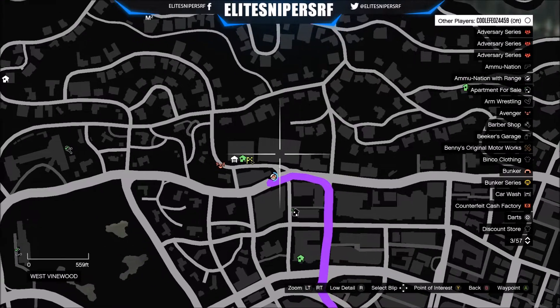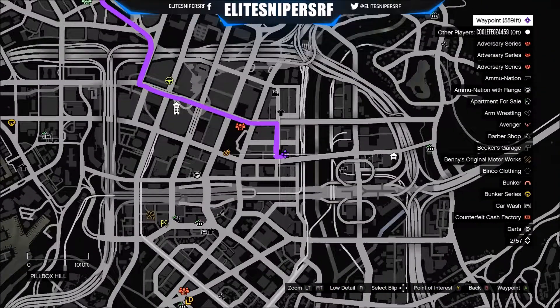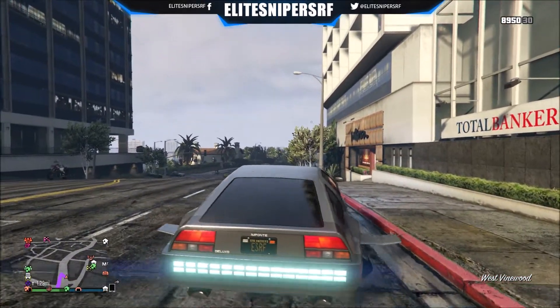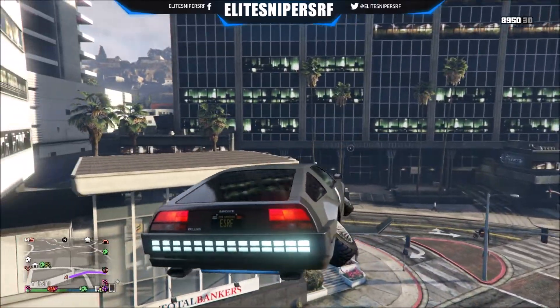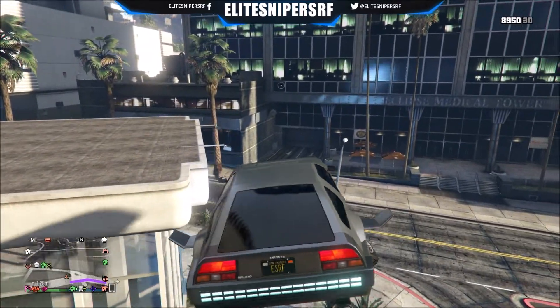What you want to do is make sure you mark on the map where the police station is. This room up here is actually where the glitch is going to take place for you to go underneath the map. Do know that you will need a Deluxo. If you do not have one, hopefully your friend has one — if not, you can always borrow mine when I'm in the game.